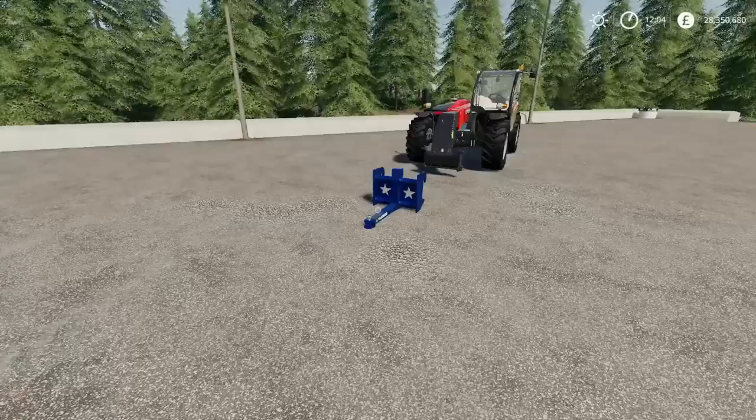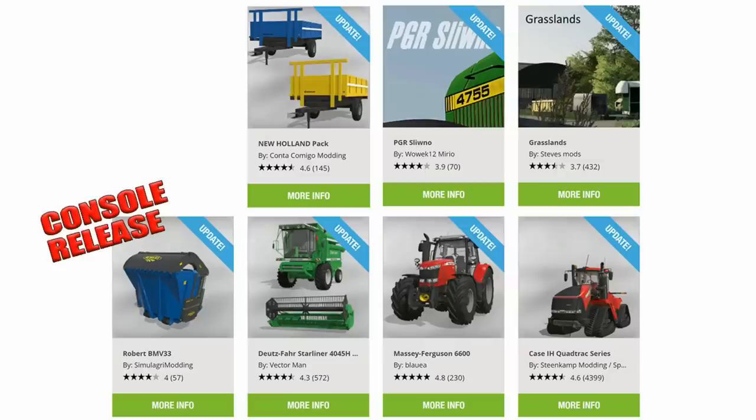The updates are as follows. From top left: the New Holland Pack by Conta Comigo Modding; PGR Slurno by Varek; 12 Mirio; Grasslands by Steve's Mods. The Robert BMV33 by Simulagri Modding has had an update — part of that is the console release, we'll have a look at it later. The Deutz Vare Starliner 404SH by Vectorman; the Massey Ferguson 6600 Bauer by Bauer; the Case IH Quadtrack Series by Steenkamp Modding; Space Cossacks and NDMM have all had updates today.